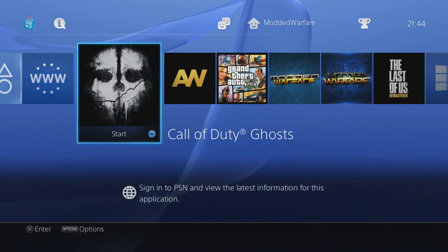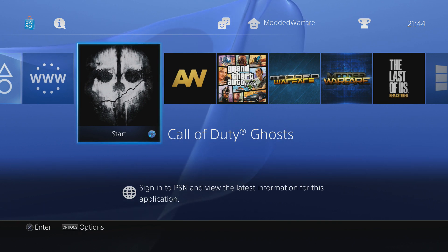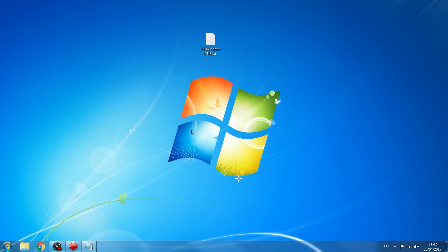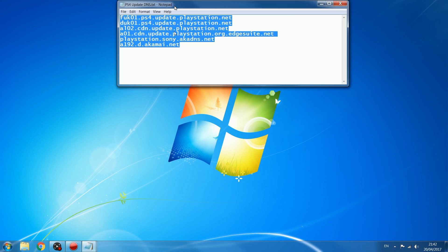Now I'm going to show you how to find the DNS addresses in the first place, if those addresses I provided in the description are not working for you. If you're still getting system updates even though you've blocked those DNS server addresses — maybe because you're in a different country, or the DNS addresses have changed since I made this video — then I'll show you how to find the exact DNS addresses your PS4 is using and block those.